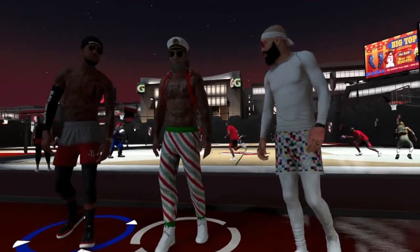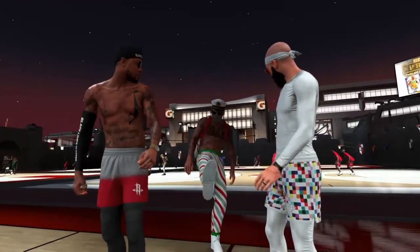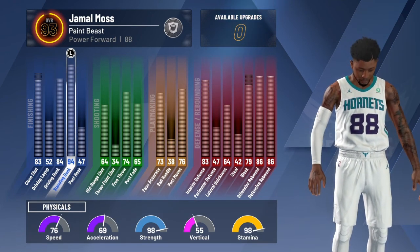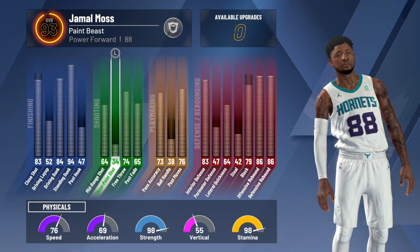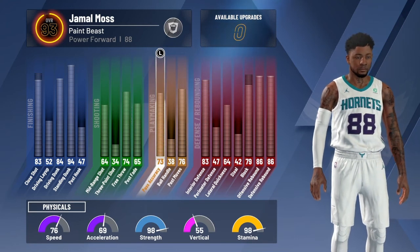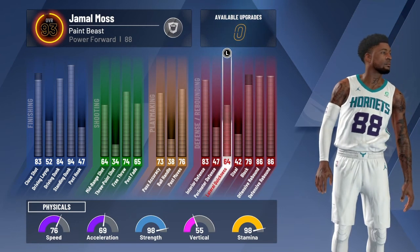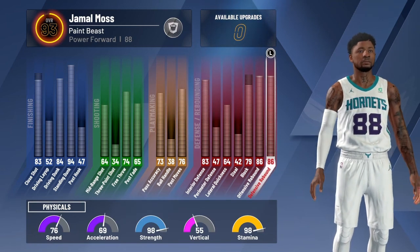We are back with my paint beast build. As you can see, my boy doesn't look like much - he's skinny, puny, about 6'10, but he's a bad boy. Here's what I got on him: his driving dunk is an 84, standing dunk is a 94, mid-range shot is a 64, pass accuracy is 73, post moves is 76. He gets 10 playmaker badges. I only got him at a 93 so he's not done. His speed is 76, acceleration is 69, strength is 98, vert is 55 but going up, and stamina is 98.